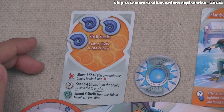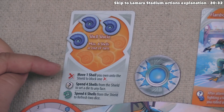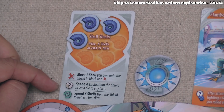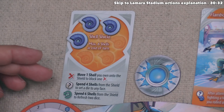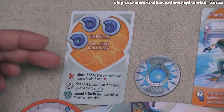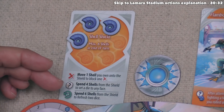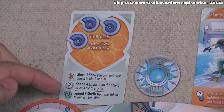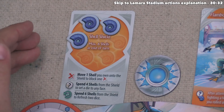Our turn is now over, but I'd like to talk about the shell shield in more detail. We've been using the top option: move one shell onto our shell shield to stop an X on the damage die. The next option says we can spend four shells from our shell shield to set any one die we've rolled to any face of our choice — we can use these shells again even after using them to stop damage. The final option: spend all six shells (if the shield is full) to refresh two dice from our spent pool. We currently have three shells on the shield, one away from that last action.